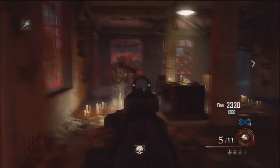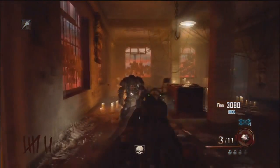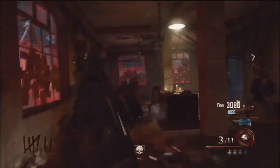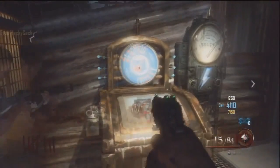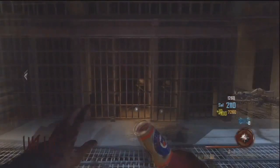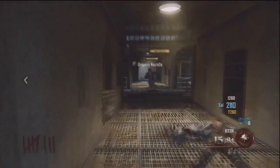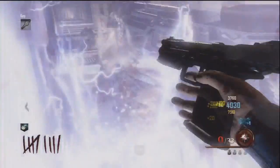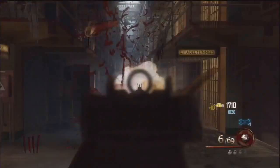There's a boss here and it doesn't seem to give you a max ammo at the end of the round. We see him die but you do not get a max ammo. There's a new perk called Electric Cherry - every time you reload, a bit like PhD Flopper, it sends electrical bolts out of you. The more that you reload, the bigger the electric effect gets, so it electrocutes everybody around you. That's pretty damn cool.